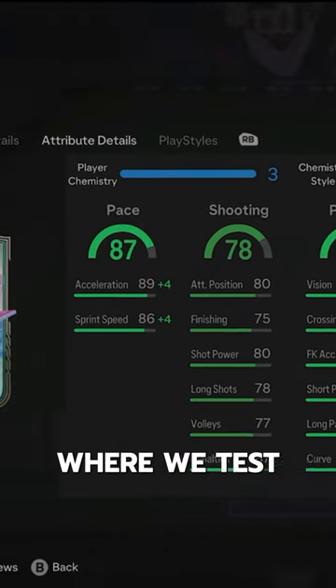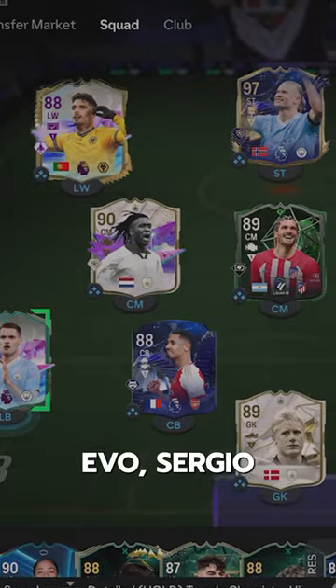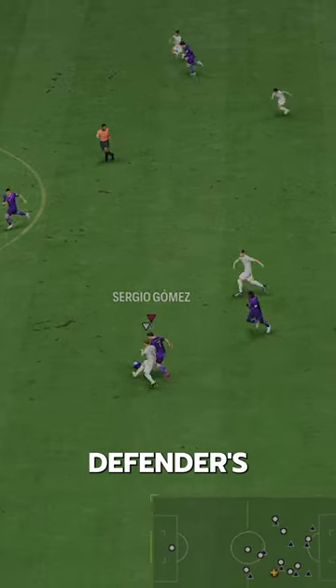Welcome to Baller or Bust, where we test FIFA cards so you don't have to. We've got Future Stars Evo Sergio Gomez. We acquired him for free via the Future Stars Defenders Evo.